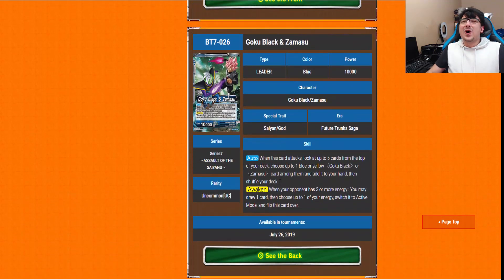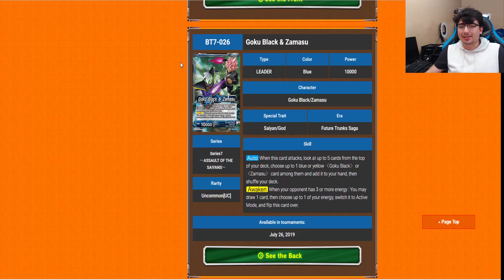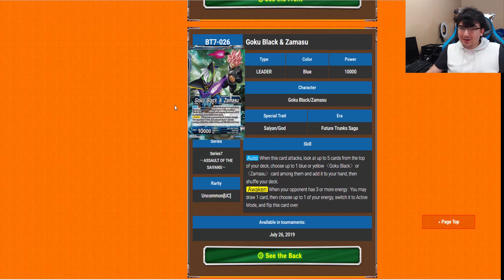Now the next blue leader — I've been waiting for this for so long! A Goku Black and Zamasu leader. Yes, this leader counts as both Zamasu and Goku Black on the Unawaken side, which is really awesome. Not the most competitively obvious choice, but you could technically put cards restricted to Goku Black and restricted to Zamasu in the same deck. His auto is pretty cool too: when he attacks, you look at your top five from the top of your deck, choose up to one blue or yellow Goku Black or Zamasu among them, add it to your hand, then shuffle your deck. So we are getting both blue and yellow Goku Black/Zamasu cards — that's really awesome.